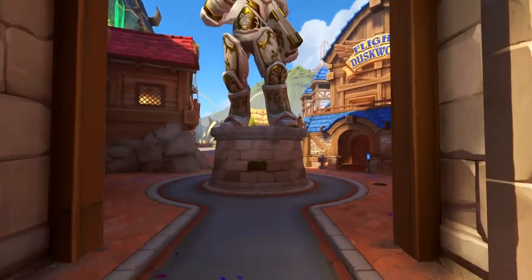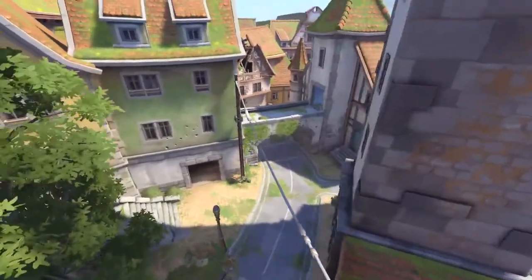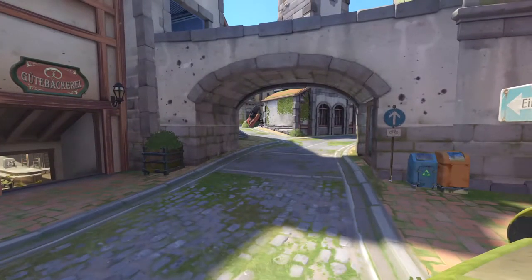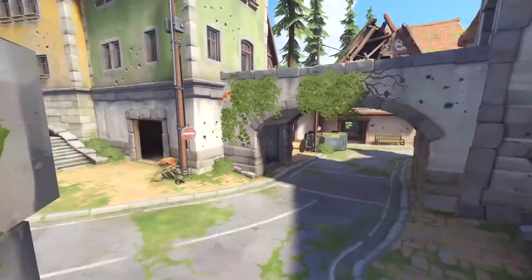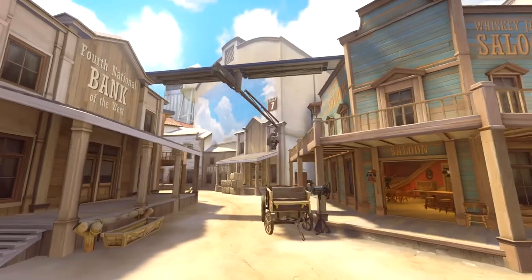Eichenwald — Germany, home of Reinhardt. I hate this point specifically. If Havana and Rialto are the hardest to cap the very first objective, Eichenwald is probably right up there — maybe Blizzard World is harder, but this feels more suppressive. This feels like a solid choke and it comes to mind when I lose hope. Solid A.